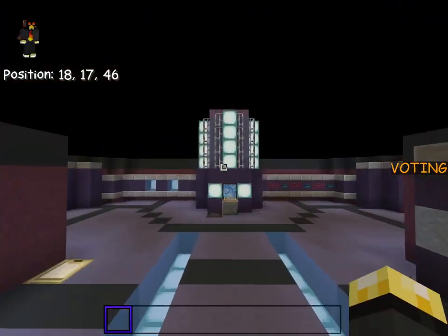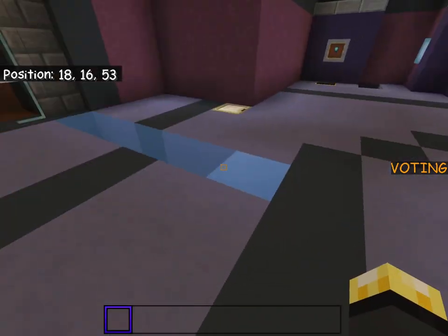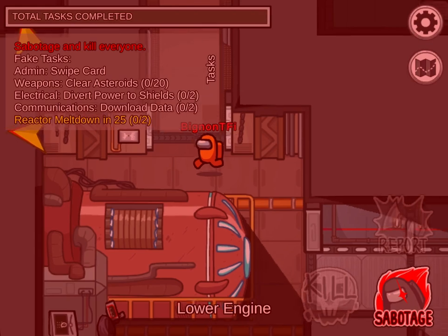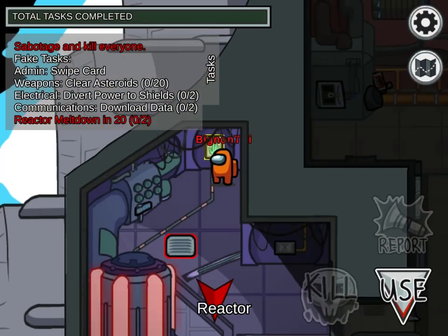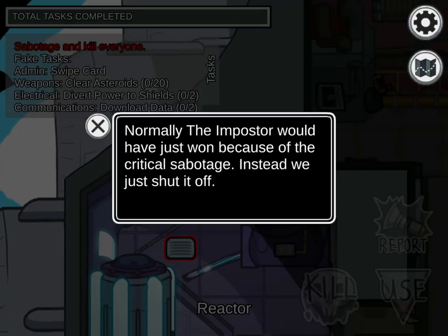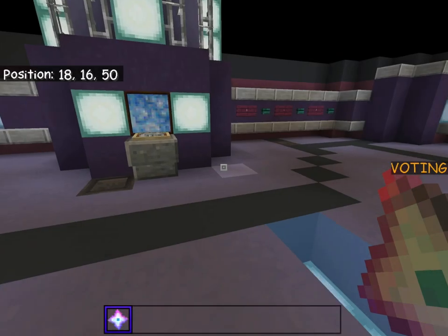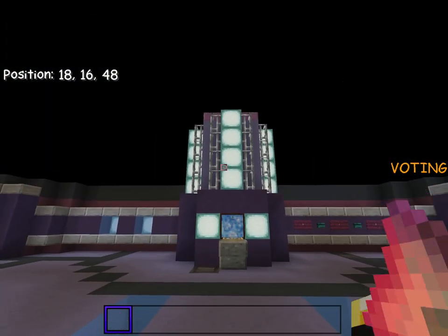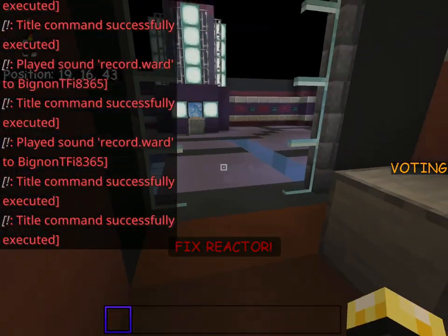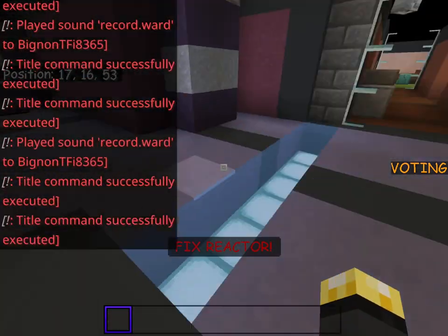That is what we're going to do today. As you can see we are in the reactor room, but first I'm going to show you what this looks like in the actual game - and this is what my interpretation looks like in Minecraft. I am an impostor and in my hotbar I have a sabotage reactor item. Once I throw it, it says 'reactor sabotaged' and at the bottom of my screen it says 'fix reactor' while playing the sound.